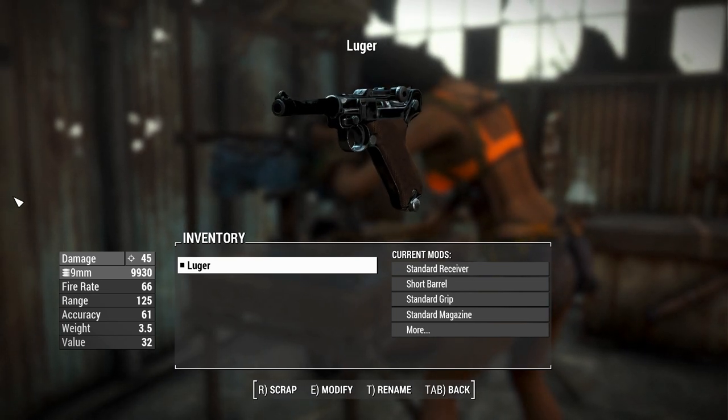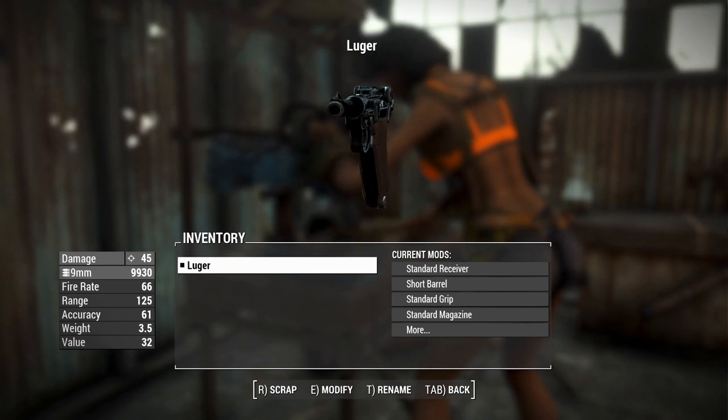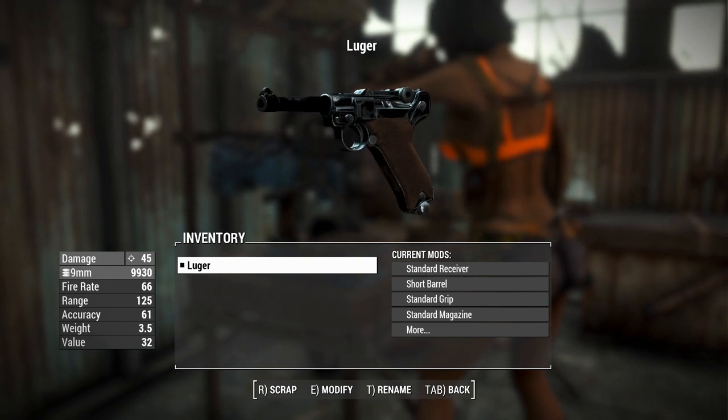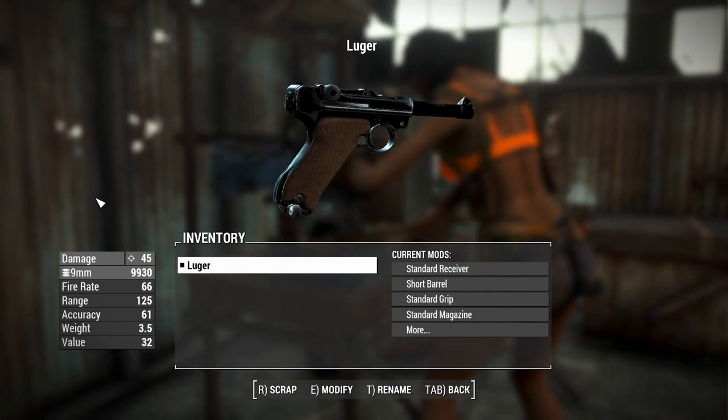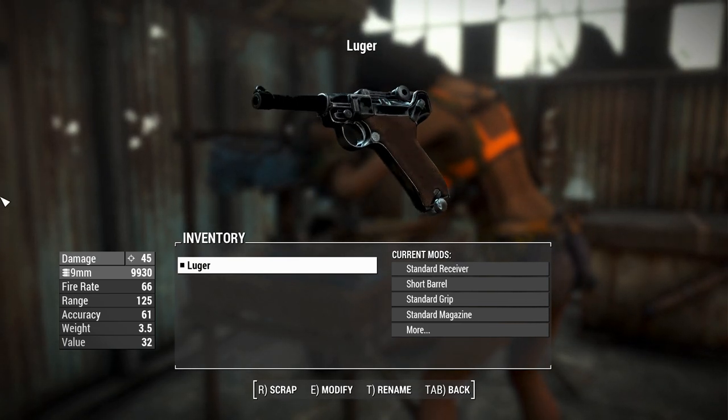This thing fires 9mm rounds. You get it by looting it from dudes who are shooting you with it, so I guess everyone's pinching stuff out of museums these days. Or you can find it in shops too. The ammo itself can't be created on a workbench, unfortunately, so you're going to have to shop around for it.